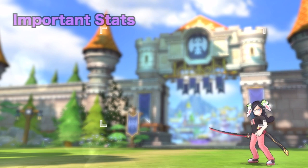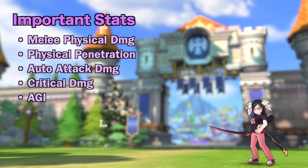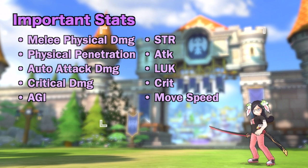For the attribute runes, prioritize upgrading the following to increase your damage. For equipment, in general, we want to prioritize gears and enchantment that boost melee physical damage, physical penetration, auto-attack damage, critical damage, and AGI. You also need to ensure that you have sufficient amount of the following stats: strength and attack to build the foundation of your damage, block and crit for your attacks to crit, and movement speed to reach your target faster. Having a well-balanced stat distribution is essential for increasing your overall damage output.